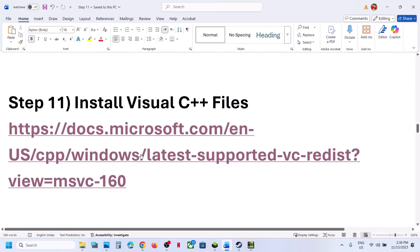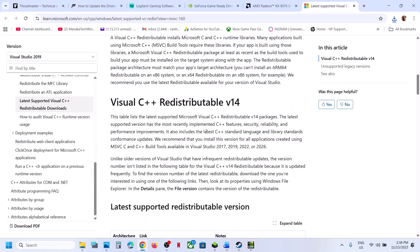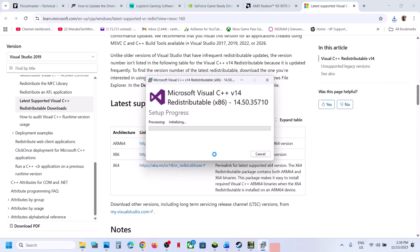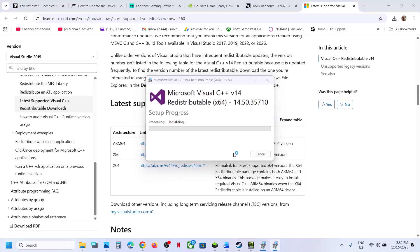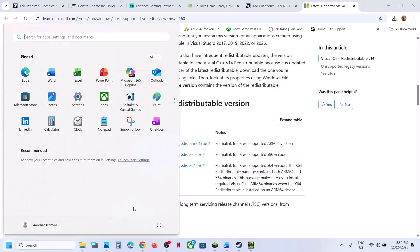The next step is to install the Visual C++ redistributable files. Go to the Microsoft link provided in the video description. Scroll down and download both the x86 and x64 files. Run the x86 EXE — if you see a Repair option click Repair, otherwise click Install. Click Yes to allow. Then download and run the x64 EXE — same process: Repair or Install, and click Yes to allow. Let both installations complete, then restart your computer and launch the game.